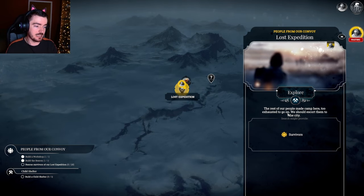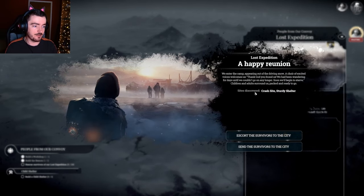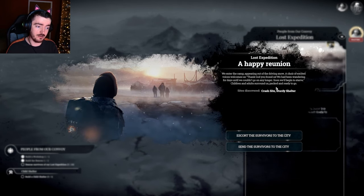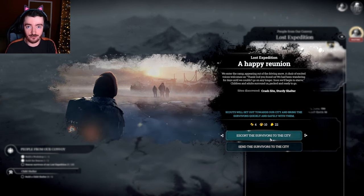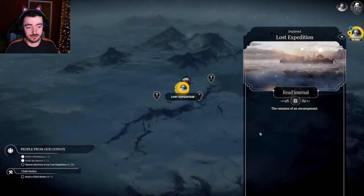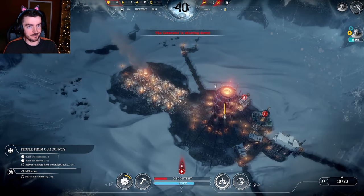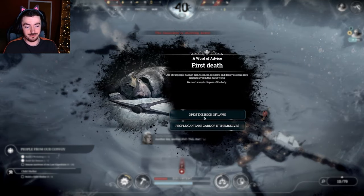The rest of our people made camp - too exhausted to go on. We should escort them to the city. We enter the camp and a choir of excited voices welcomes us: 'Thank god you found us, we've been wandering around for days.' Children and adults surround us, packed and ready to go. Always escort survivors back to the city - otherwise some of them die on the way. So we get 4 kids, 10 engineers, and 22 workers. As a bit of a spoiler alert - I tried recording this half an hour ago and I didn't build the beacon in time and everyone died. So here we are.